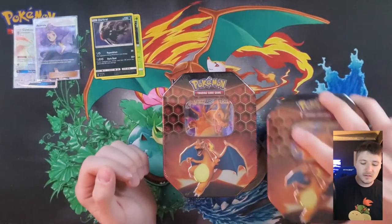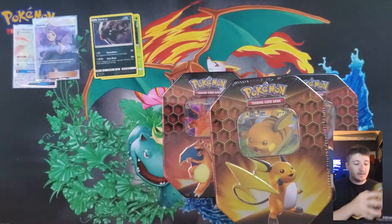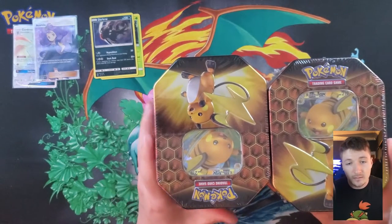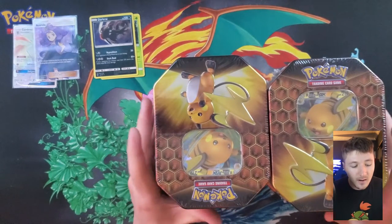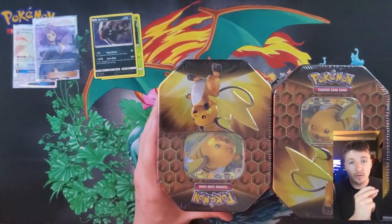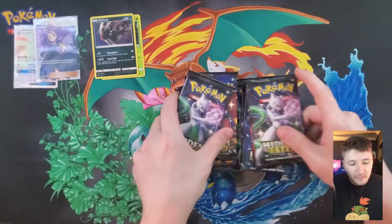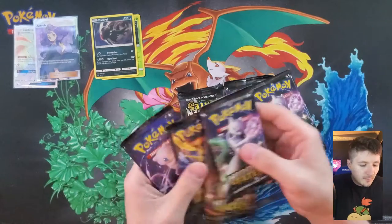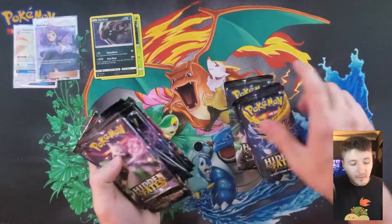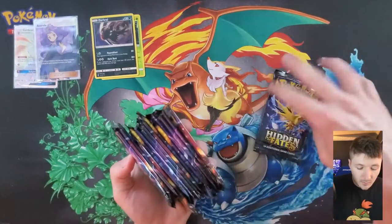To help speed this process up, the Hidden Fates that you guys see will be opened just like this on-screen - because a lot of crap, a lot of noise. Easy as one, two, three - just do this, one, two, three - and we're back. Just like that, you guys see the packs have been opened, no real time wasted on my part, or your part, because your time is very valuable.